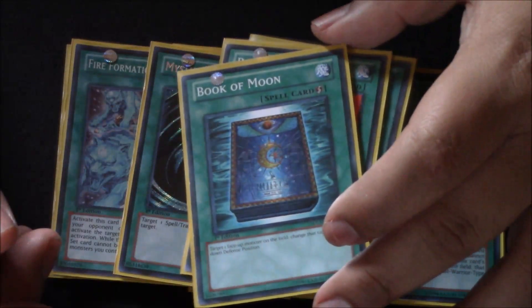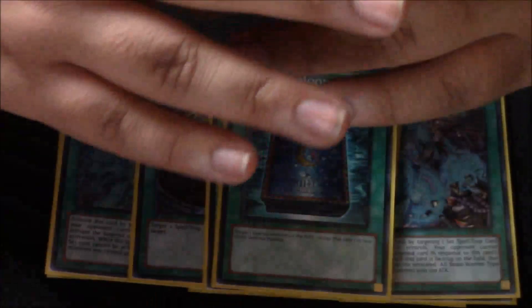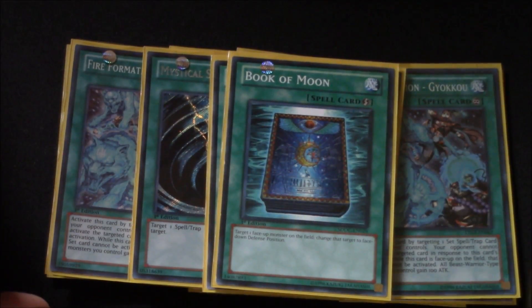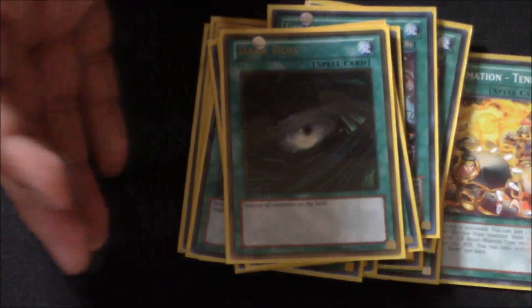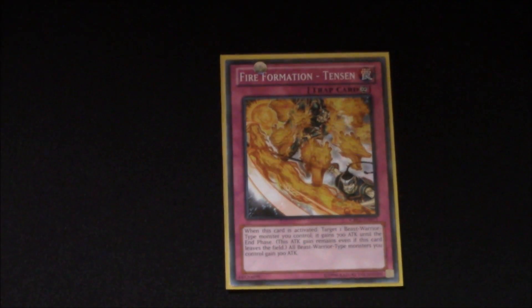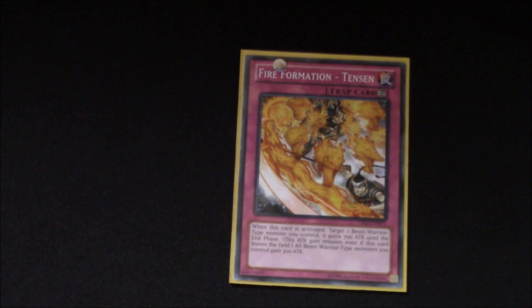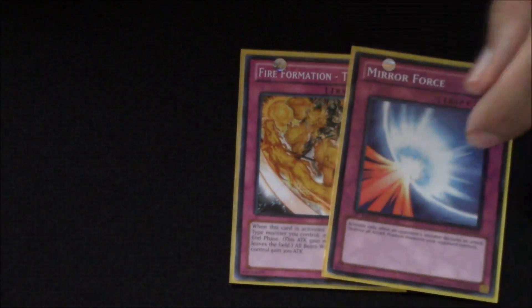Then for the more staple spells, I play one Book of Moon — just the best spell card in the game, mainly in this format. It's so versatile and you can use it for so many different things. Then for mass removal we play one Dark Hole. That rounds up the spells. For traps, I only play the one Fire Formation trap, one Tenzin, mainly because I only have one Dragon and I just think the Fire Formation traps aren't really needed. I only play the one because I love to play more general traps over it.